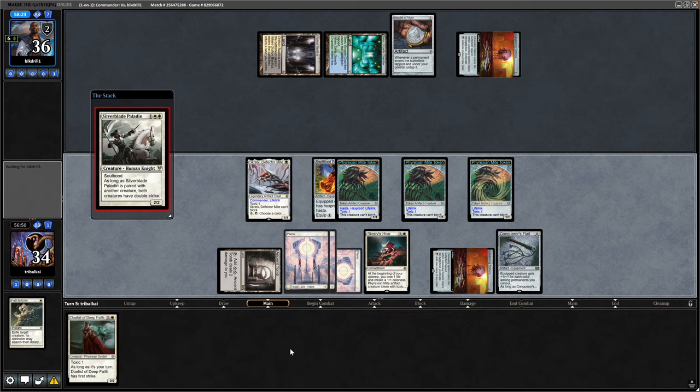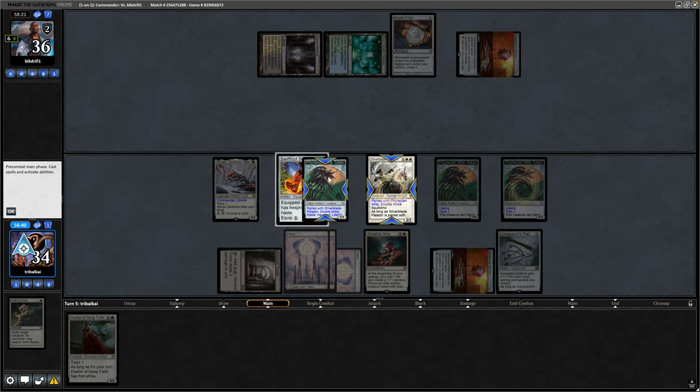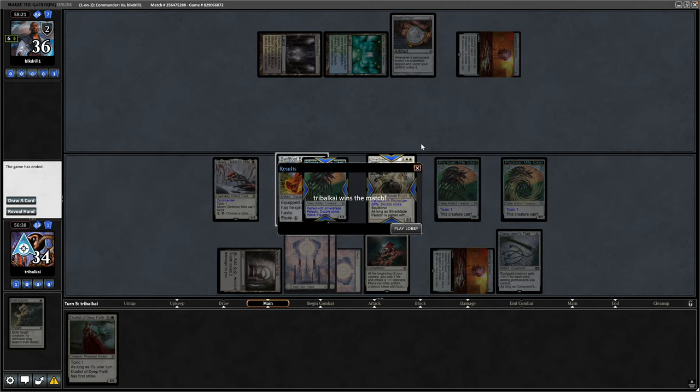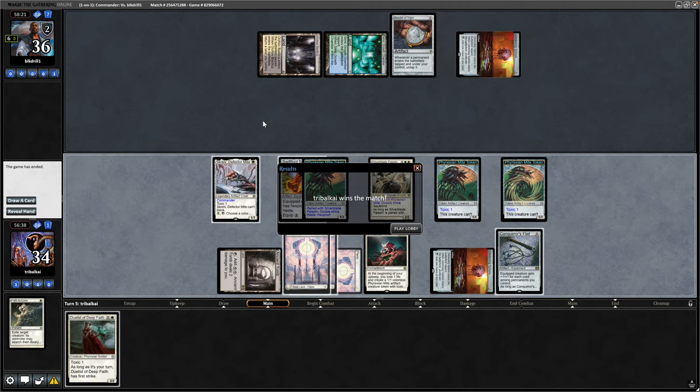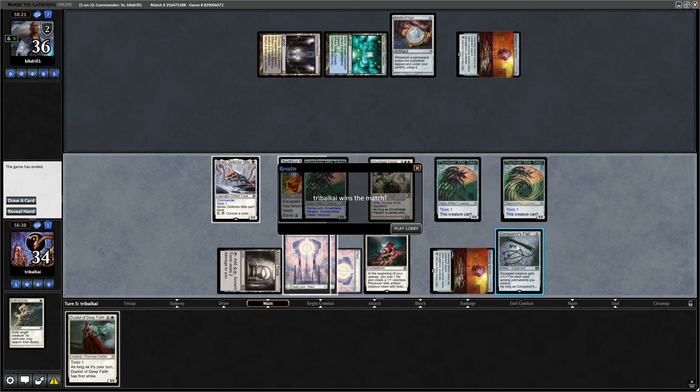Play the Silverblade Paladin out here as well, Soulbond with the Phyrexian Mite — so this now has Double Strike. It's 6, 7, 8, 9 and 10. We turn in sideways and our opponent can't do anything about it. We would have equipped the Conqueror's Flail to a creature as well, so they definitely couldn't respond. I'm only just noticing our opponent didn't have any basics in the library — or failed to find at least. But we were just playing around something like a Fatal Push or a Swords to Plowshares anyway.